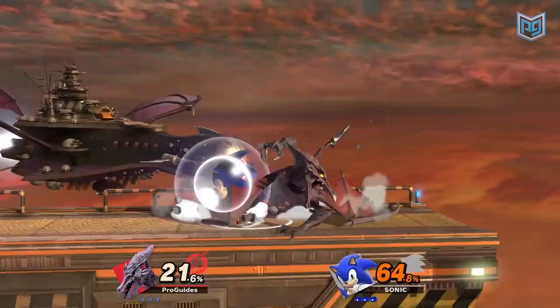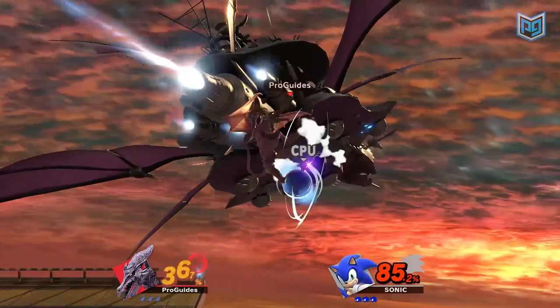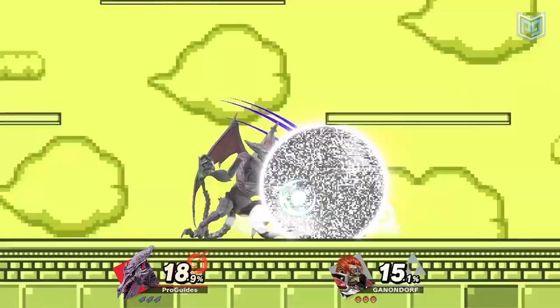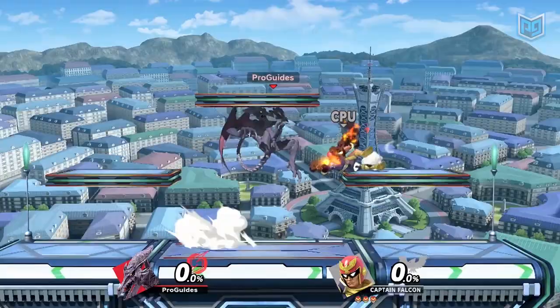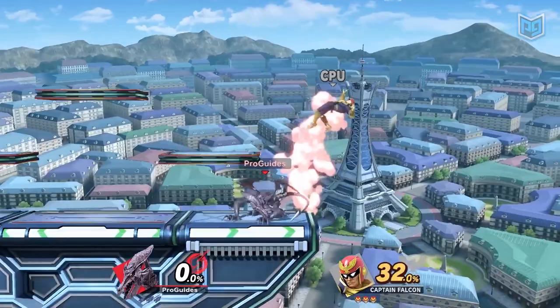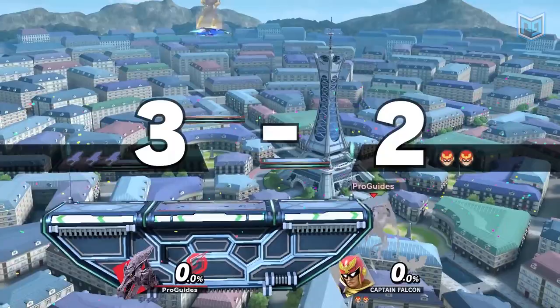Another popular ledge guarding combo starts with Ridley waiting patiently at the ledge, watching as his opponent jumps for safety. He can see the flash of hope in their eyes as they near the stage, but that hope is soon dashed when Ridley unleashes his down tilt. Once safely on stage again — if only for a brief moment — your opponent is tossed into the air. Then hit them with a short hop over-air. This will knock them back out into the abyss. You can follow up with two more over-airs, leaving them stranded in space before flying back to safety yourself.